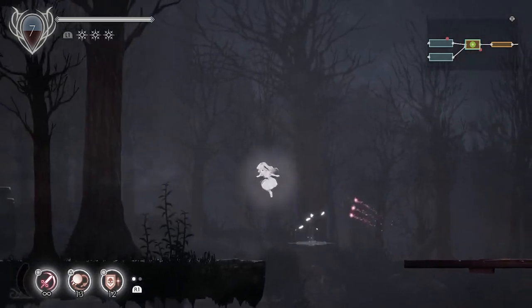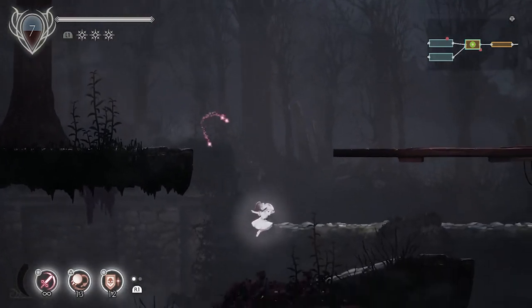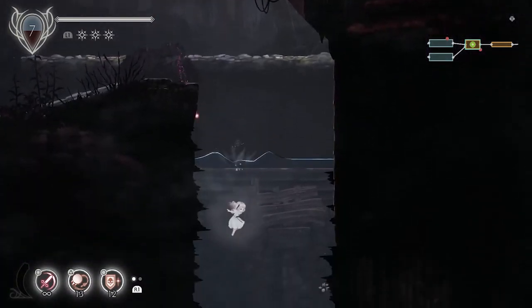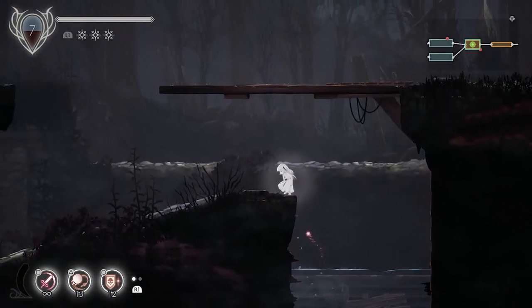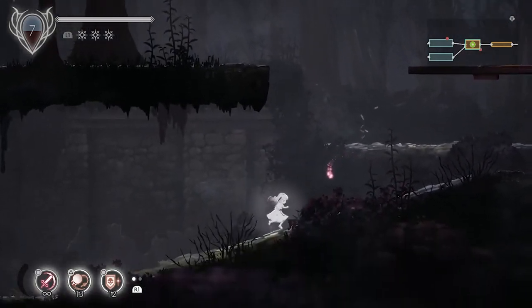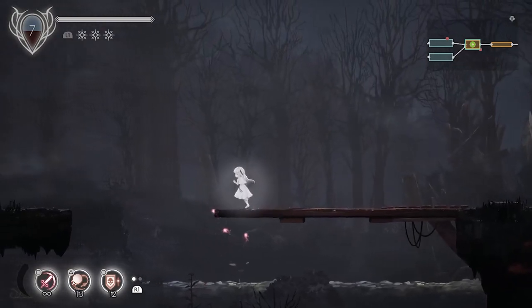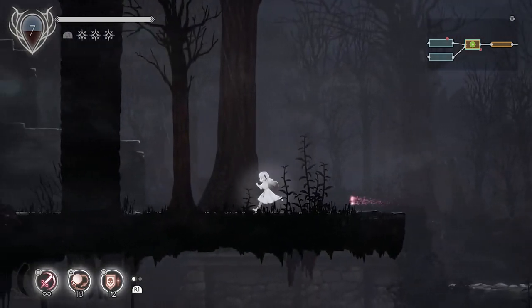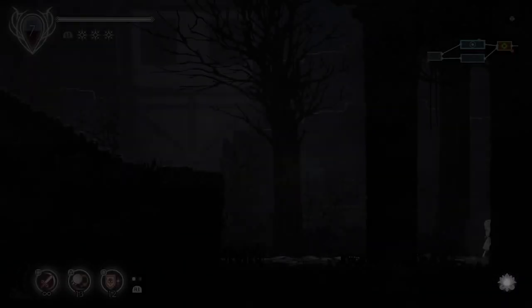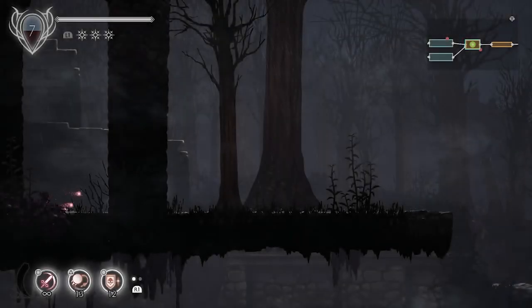Last time we beat our second big boss of the game, and now we cannot go down here. Now we need to figure out how we're going to progress, because we don't know where to go. We had a dead end after that, so our path forward has been halted. However, we've gained a new ability, and this will give us quite a few paths that we can open.